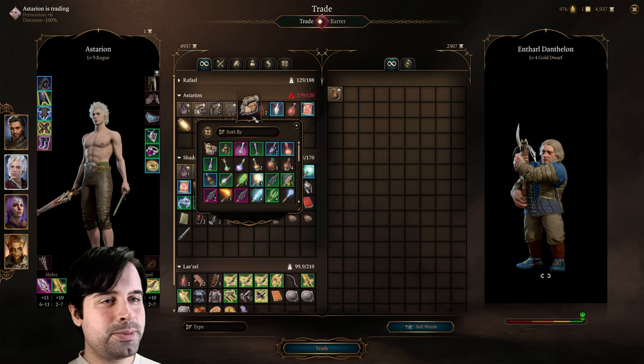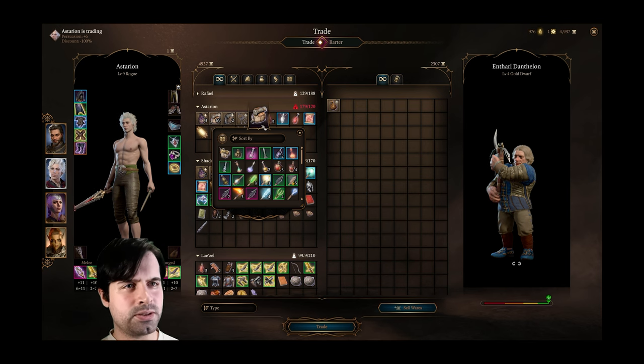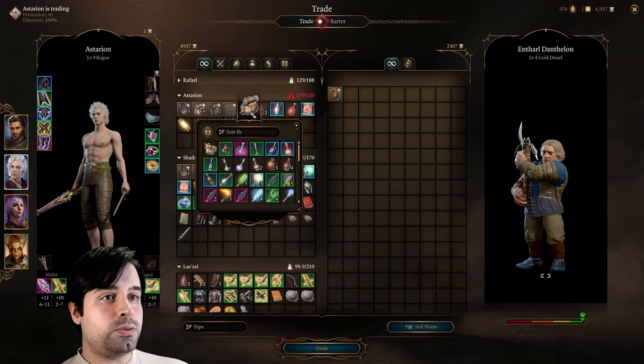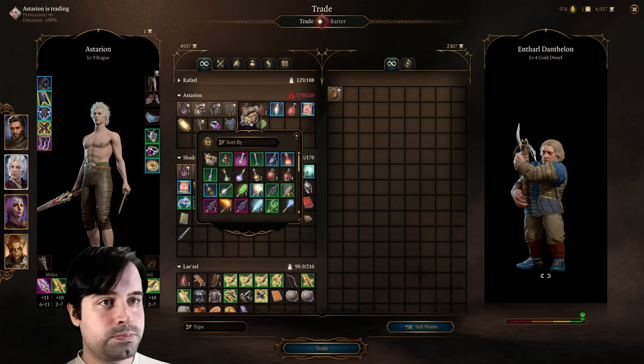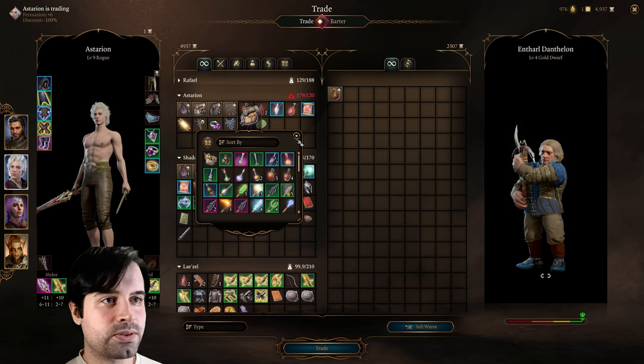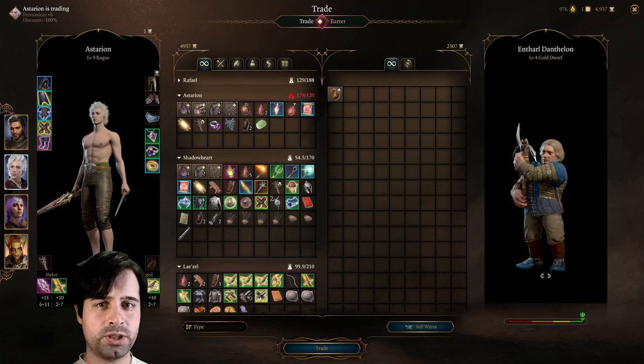A lot of people have been saying that loot is so easy to get, money is so easy to get — what is the point of this glitch? Some people might need it. Not all of us are complete loot goblins. Some of us might run out of money, so this might come as a good quick fix for some. And that's why I'm telling you about it. So let me know in the comments down below if you've ever used this glitch, if you still think you're gonna use it.